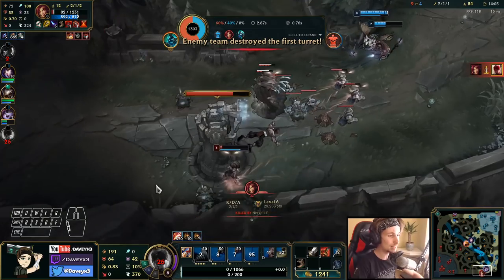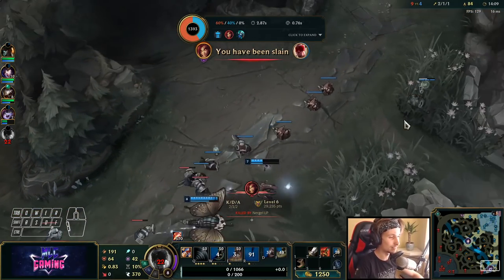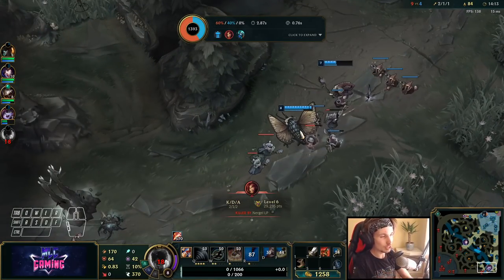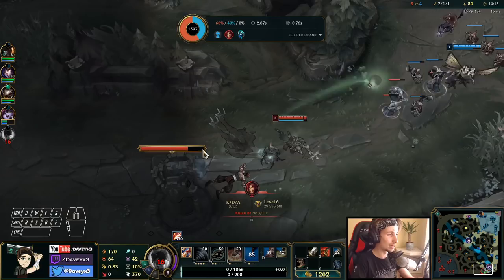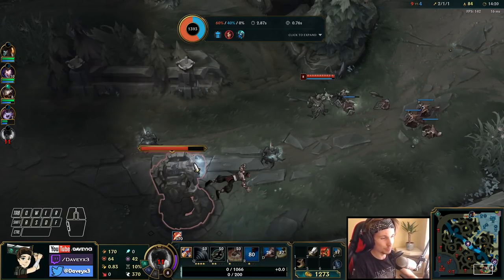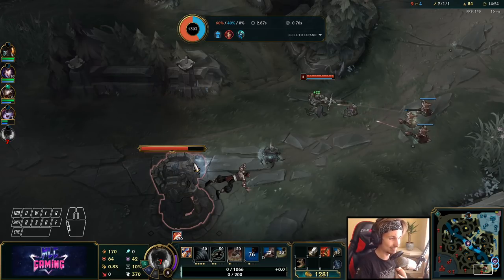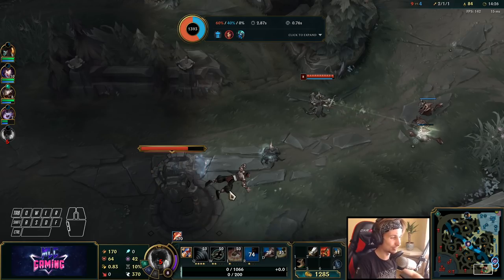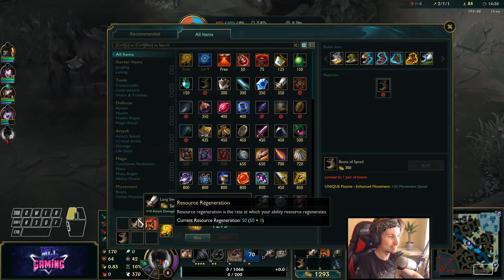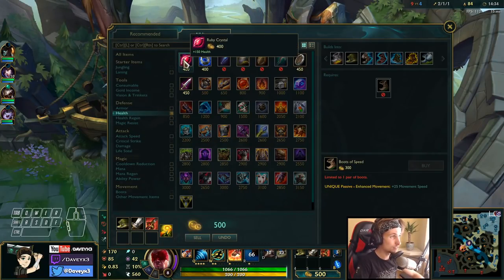I wanted to get the last auto off and proc my Triumph for the heal, then run off. The first thing I tried was walking right behind him to pop my ultimate and back off, but that didn't work. Then I tried the next all-in but I was getting blocked off by the creeps. That was a really big mess.